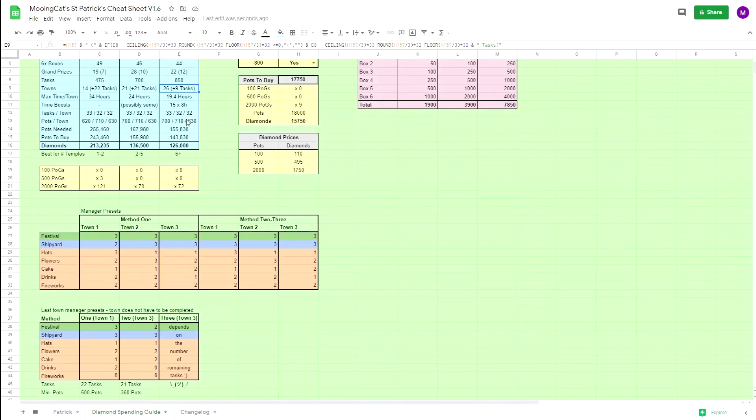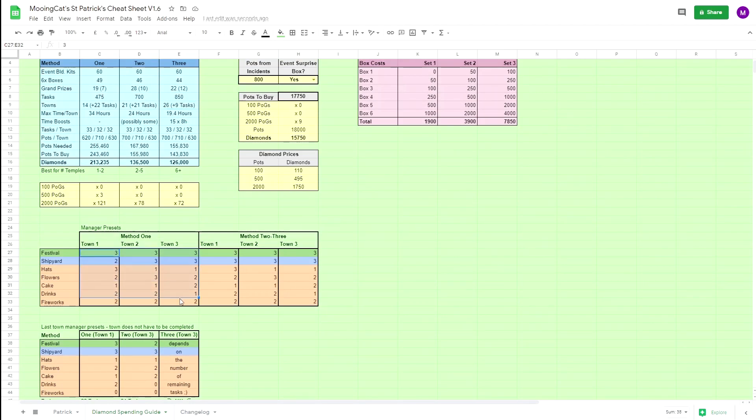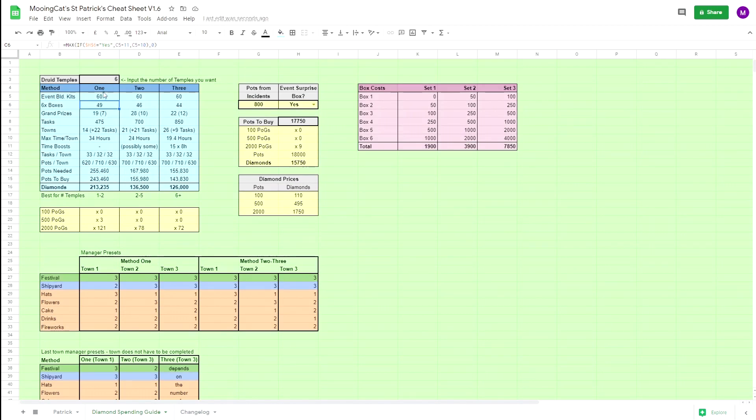That's about it for this video. One last thing: here are the managers you need for these strategies for the different towns. The only difference is that for strategy one you don't need to get the shipyard to level 3 on town 1, but for the other strategies you do need level 3 to be quick enough — level 2 would be too slow. You still complete the same number of tasks, but you need that extra level to complete the town in the necessary time. Thank you very much for watching, I hope this was helpful. I will link my other guides for this event in the description as well as this spreadsheet. I hope you find it useful, and I will see you in the future.